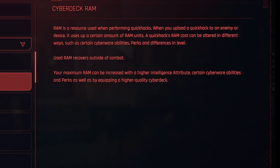Cyberdeck RAM. RAM is a resource used when performing Quick Hacks. When you upload a Quick Hack to an enemy or device, it uses up a certain amount of RAM units. A Quick Hack's RAM cost can be altered in different ways, such as certain cyberware abilities, perks, and differences in level. Used RAM recovers outside of combat, and your maximum RAM can be increased with a higher intelligence attribute, certain cyberware abilities, and perks, as well as by equipping a higher quality cyberdeck.